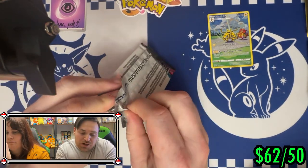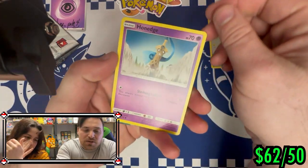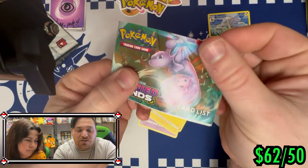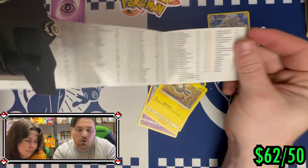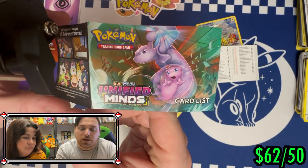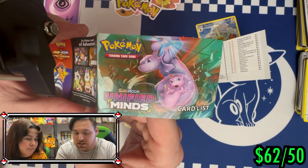These are called sample packs — they typically don't have anything crazy inside, I think it's only commons, but they're really cool to open and can take you back to a really cool set. Here we go: we got the Honedge, we got the Sneasel, and the Bagon — with a Unified Minds card list. You can keep track of all the cards in the set, and the coolest card is the Mewtwo and Mew GX. Thank you guys so much for watching, thank you Linda Lou for the amazing package — we'll definitely pick another one up in the future. Bye!